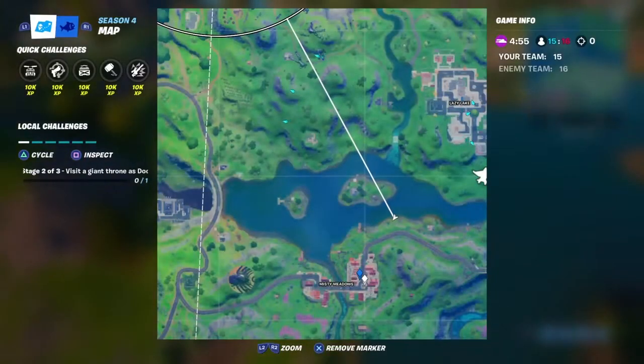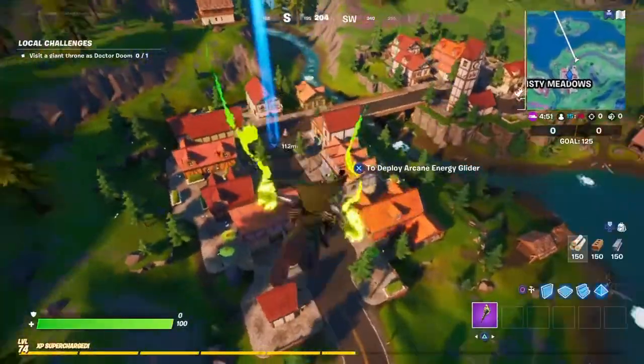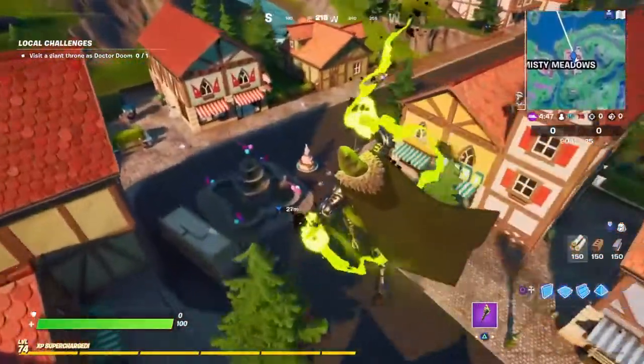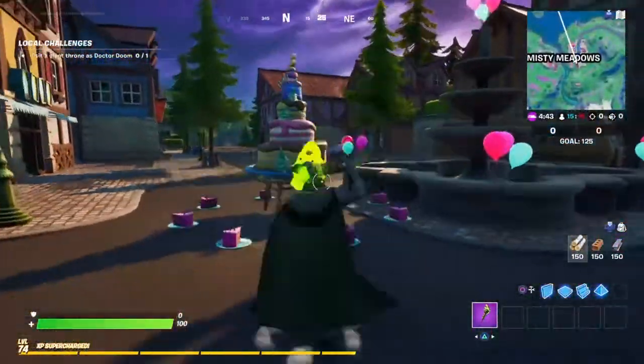The fourth birthday cake location is right at the crossroads of Misty Meadows, right where the fountain is. That is the fourth birthday cake location.